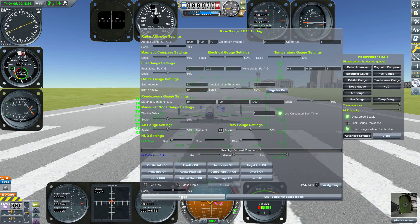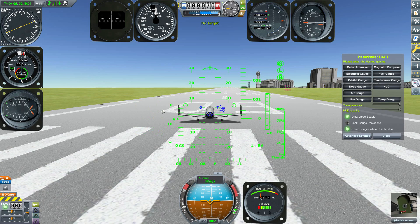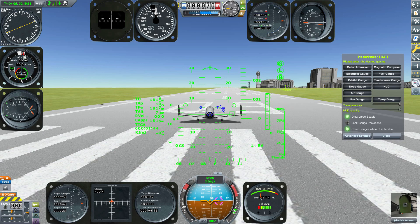The HUD also shows rendezvous information when a target is selected, and that information disappears when the target is deselected and comes back when re-selected. The node gauge works the same way. Other gauges also behave contextually — for instance, the air gauge won't show when you're in space since there's no air, and certain gauges will automatically appear or disappear depending on your situation.